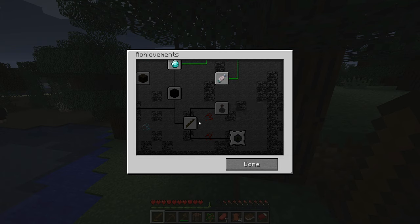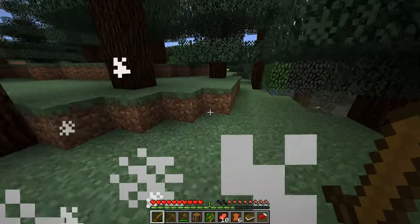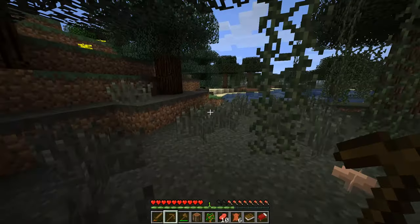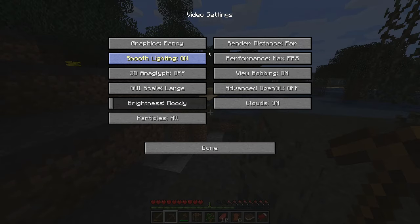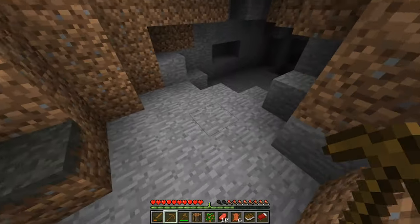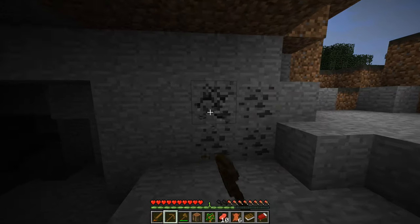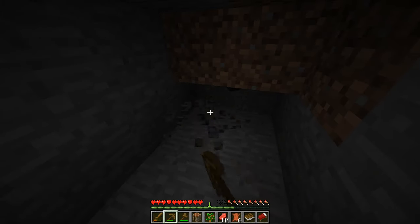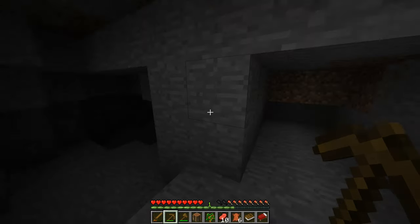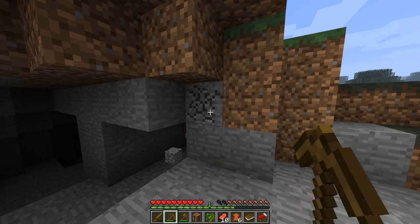We have 'On a Rail' travel — I wonder if that achievement is still in newer versions. 'We Need to Go Deeper,' 'Local Brew' — we have quite a few achievements to get. Let me kill that cow and grab some stone. Also, I mined a whole bunch of coal and I'm still on level one. This was way before XP from mining ores was added to the game.